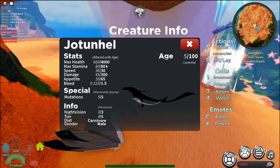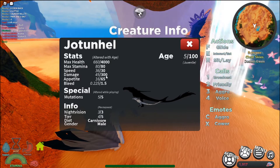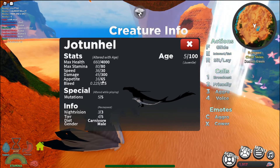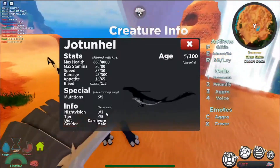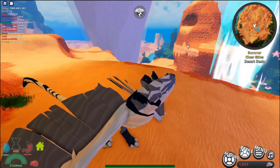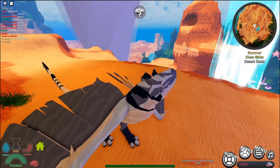So Jot's got 4k health, 80 attack, 30 something, 300, 60, 80 — 80, 80, 80, 80, 300, 60, 80, 80 — which is very good for Jot. The adult stage, yeah, 12 and 12. So that's the stat breakdown at adult stage.